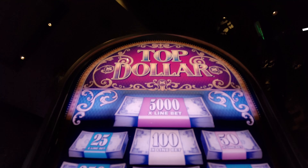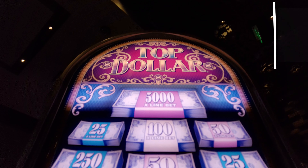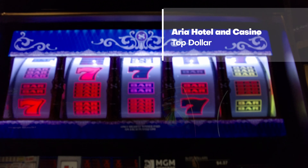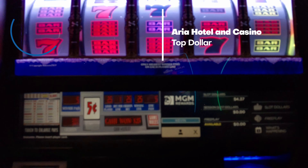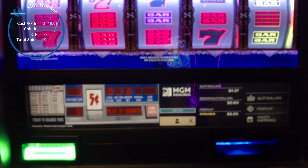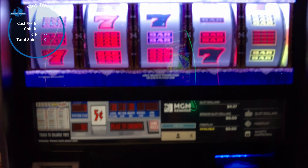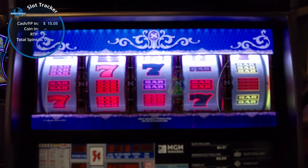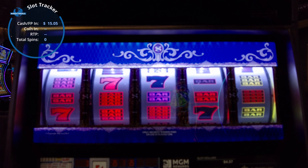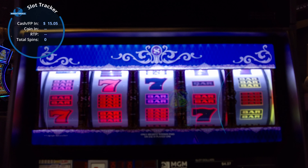We're at Aria, we're gonna play Top Dollar. This is the Top Dollar that I'm not overly fond of. It's a 25-line five-cent machine. We'll play the minimum bet, which is basically 125 credits — 25 cents. We have about $15 in, that's probably all we're gonna spend on this one, and one play per line. Let's see what we can get — hopefully we can get a Top Dollar in here.